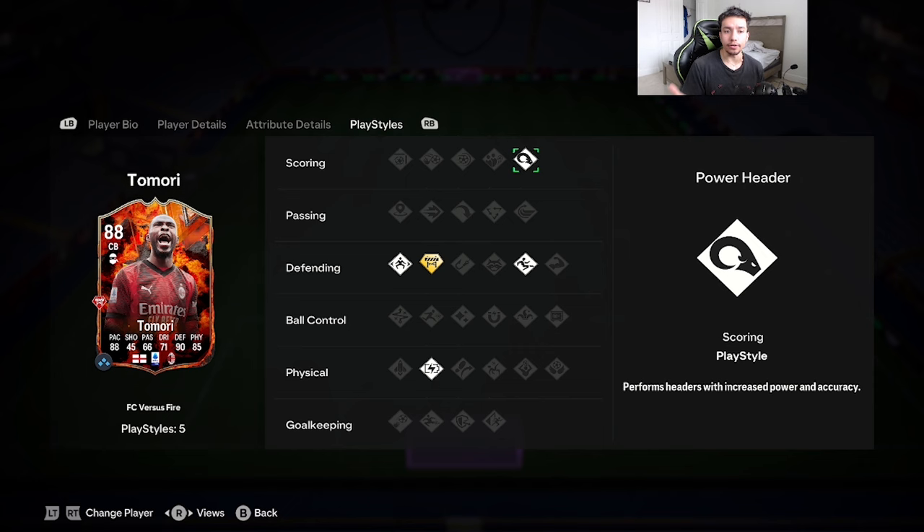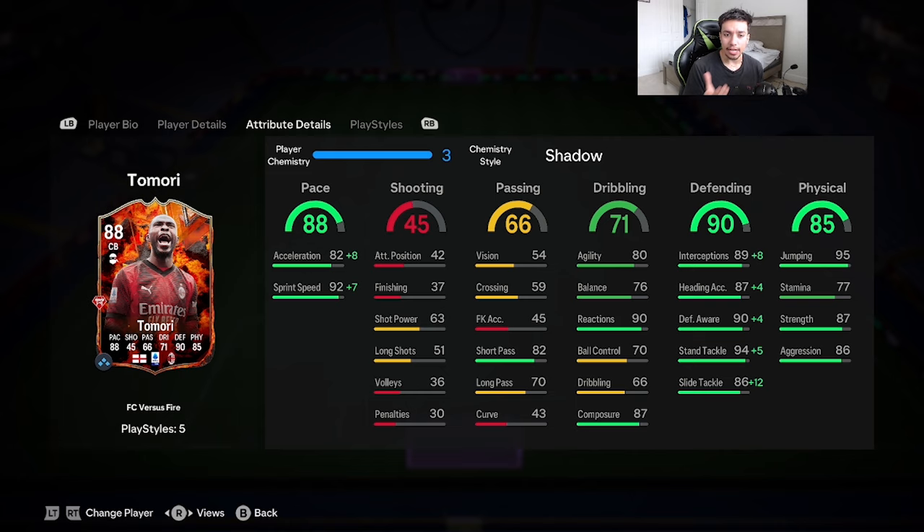The card is looking pretty decent. We're going to give him the shadow chemistry style. Stock acceleration goes up to 90, sprint speed gets maxed out, stand tackling gets maxed out, slide tackling goes up to 98, defensive awareness 94, interceptions goes up to 97 as well. 87 strength, 86 aggression — that's a pretty good combination for the card. He also has 80 agility and 76 balance with jockey on basic.